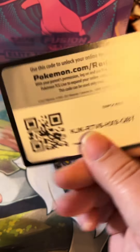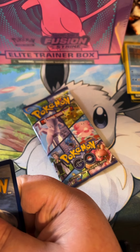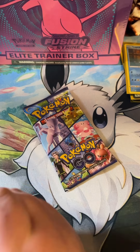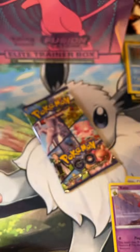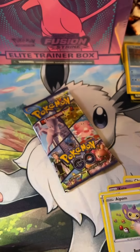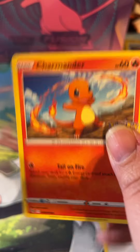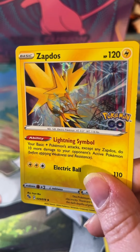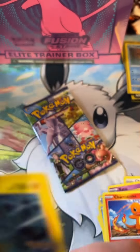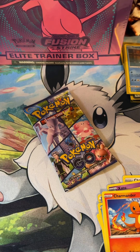We have a code card. One, two, three, and four. Energy, Chansey, Xatu, Pokestop, Aipom, Meltan, Squirtle, Tranquil, Charmander, reverse Xatu, and a holo rare Zapdos. Let me go ahead and sleeve him up.